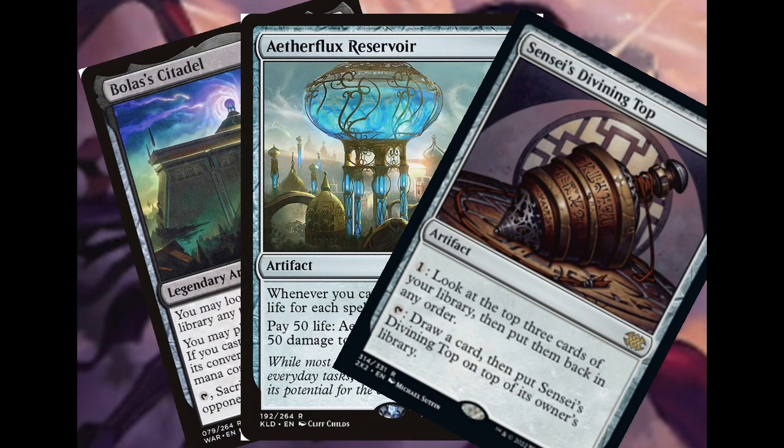And let's not forget about Sensei's Divining Top, the all-star of this combo. With this card, we're gonna be able to keep putting it back on the top of our deck, upping our storm count, and drawing every card in our library.